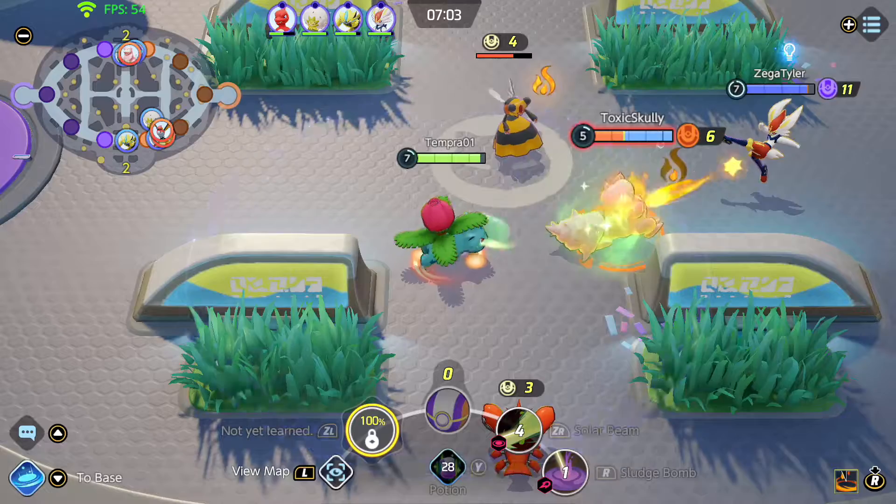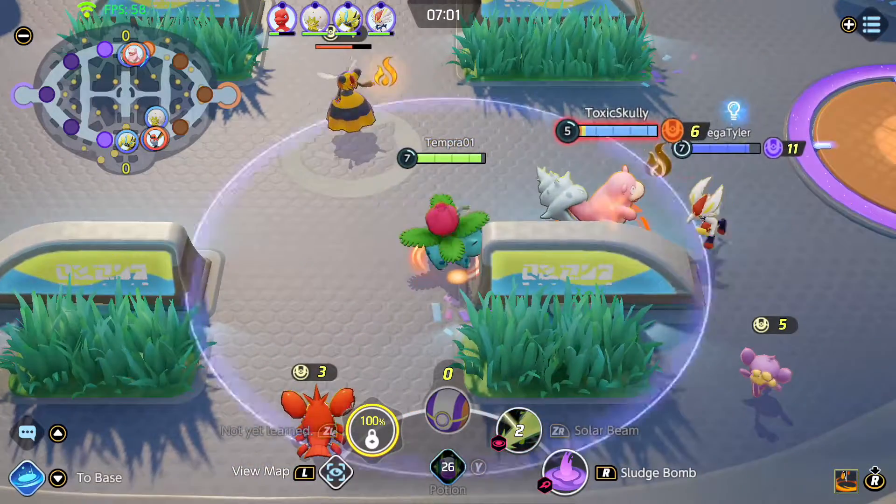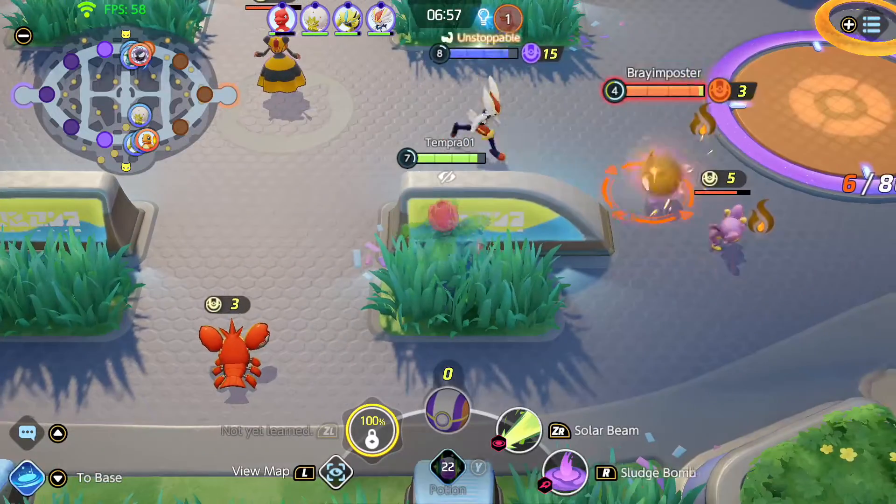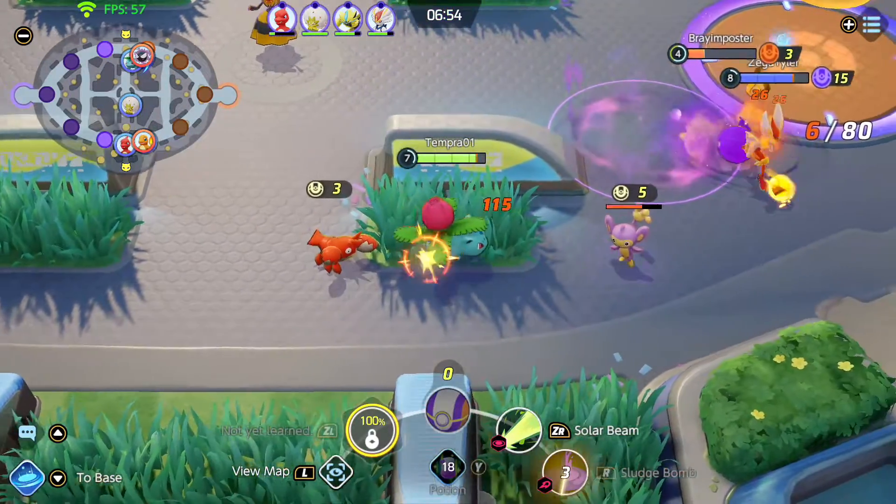Another cool thing about Venusaur is the animations on the basic attacks. When you're close it does the vine whip, and when you're far away it throws out the bladed leaf.